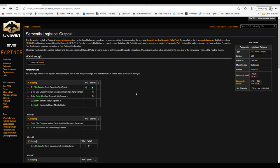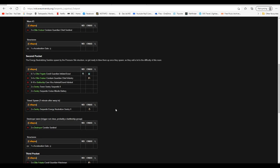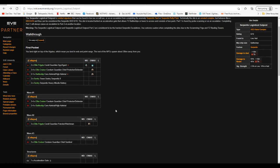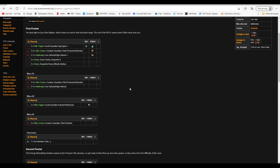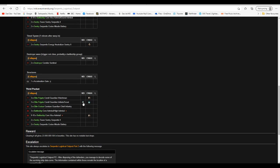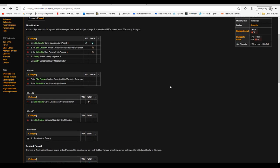There are two sites to run here — the first site escalates into the second site. First thing to note about the first site is it offers no loot whatsoever; there may be some wreck loot but no one's ever hung around to find out. The description says these are considered the hardest Serpentis escalations — use extreme caution due to the scramming frigates and the tech 2 newting towers.